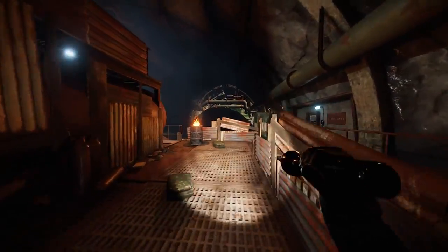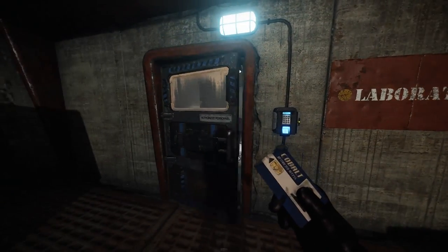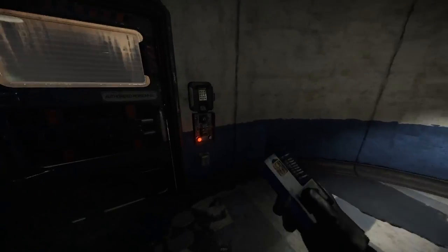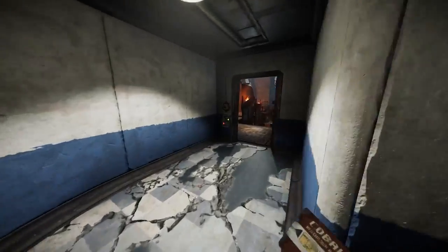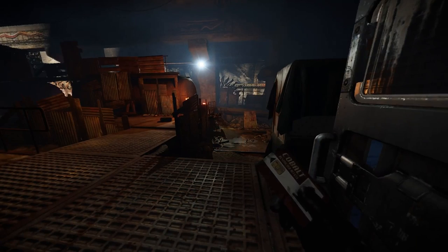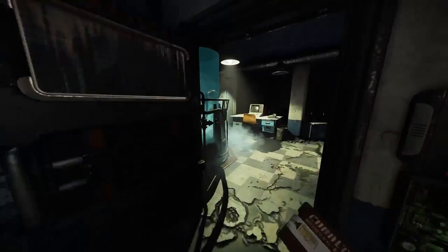Coming down to the end of the tunnel now — you should see a blue keycard, just swipe that. There'll usually be scientists in the red room as well, so watch out. Then you need to activate the timer — I thought it wasn't working but it actually was. You just need to crouch a little bit; it's bugged a little bit. Then swipe your red keycard.